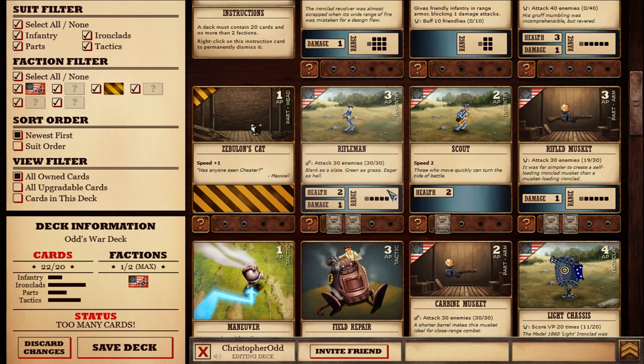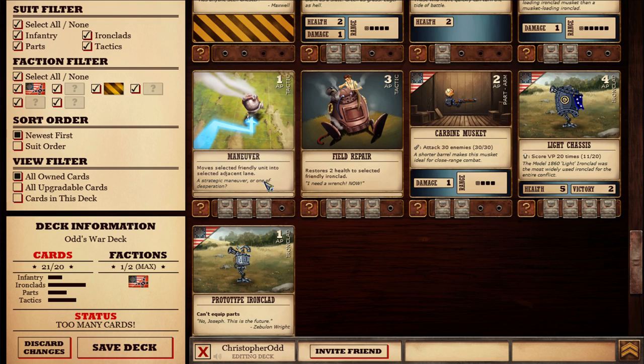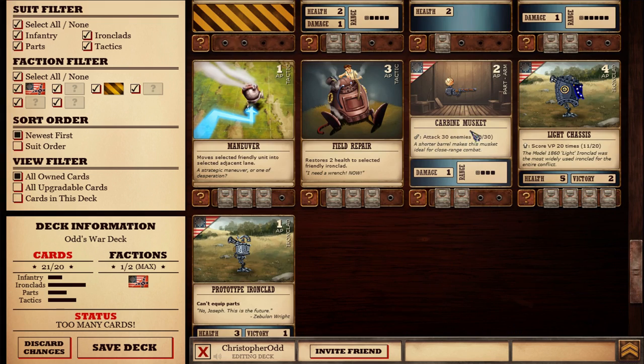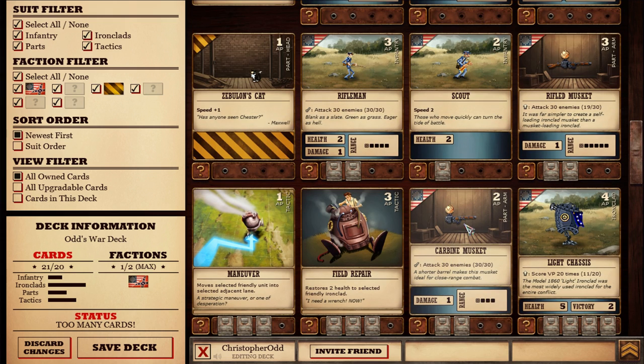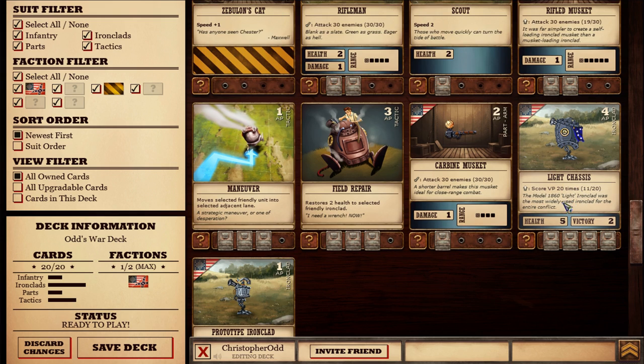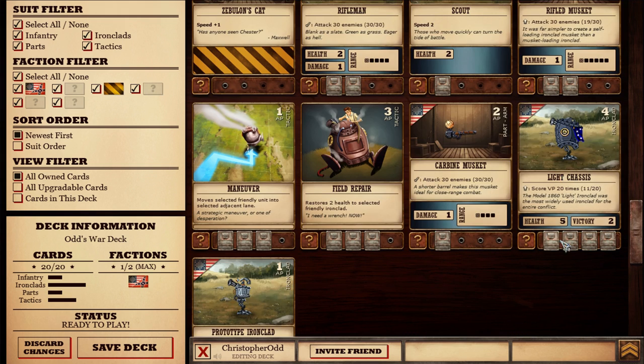We're over by two cards, so I'm going to get rid of something — maybe one of my maneuver cards, which sounds crazy because you definitely need to maneuver, but I think I'm going to be okay with three. And then let's get rid of the carbine musket. The thing is, only the light chassis can attack, but it can only attack after you equip it with some type of weapon. So if I don't have four weapons and I have four light chassis, one's going to be unequipped, and hopefully it'll just make it through straight to the end.